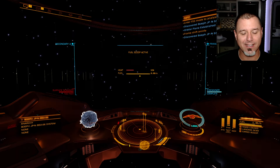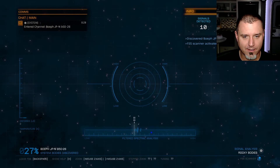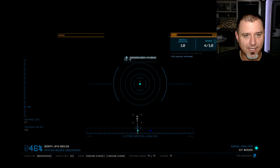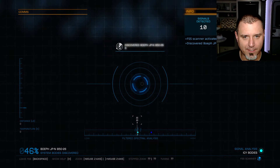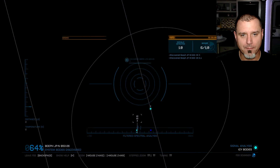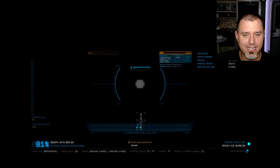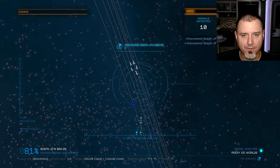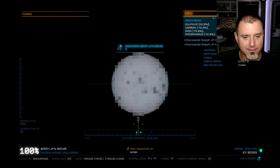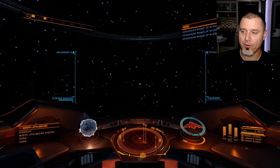We have about nine chances for something to show up. I think it's all icy bodies — that's not the best, but you take what you can get. The goal at the moment is to get our fleet carrier to its next fuel stop, which is going to mean we try to stop in a system that has pristine icy rings. I may do some offline carrier jumps to help get there. Unfortunately, we're not going to have the chance to do any more biology today, but that's okay.